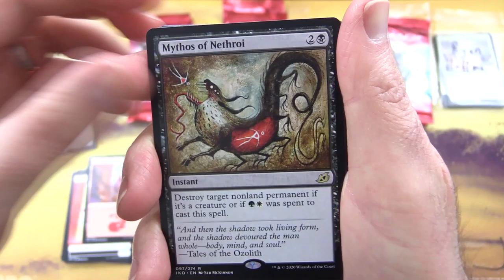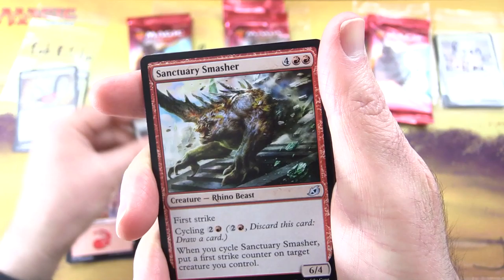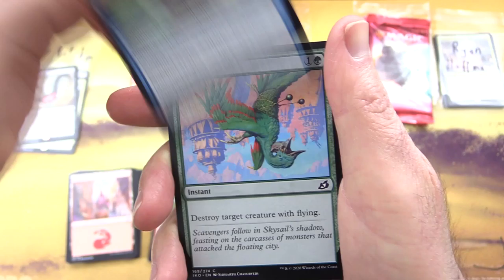Second pack for Bob. We have a Human Soldier, a Mountain, and the rare — Seb McKinnon artwork, nice! Mythos of Nethroi — Instant for three. Destroy target non-land permanent. If it's a creature, or if green and white was spent to cast this spell...